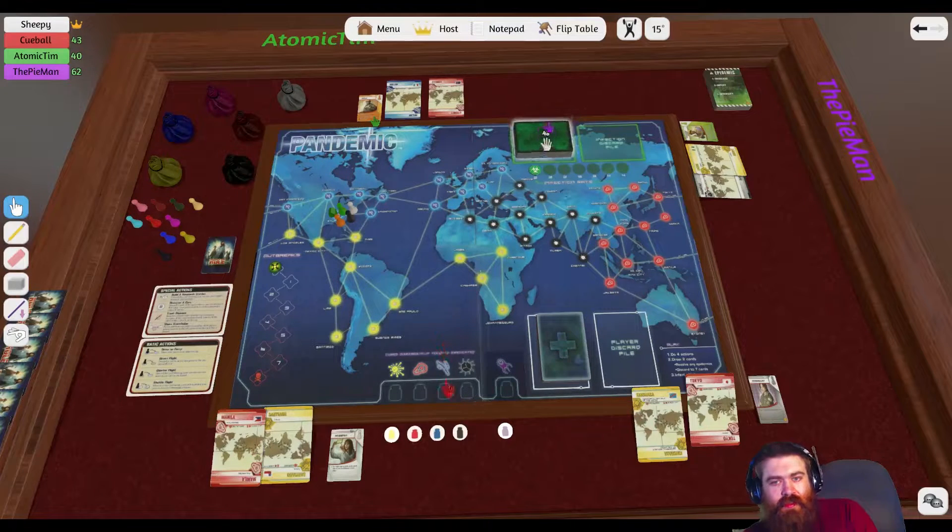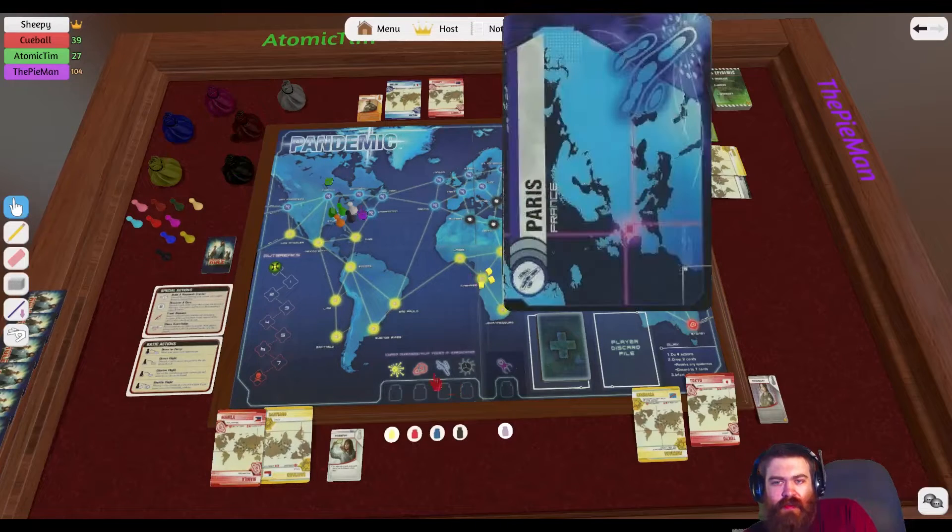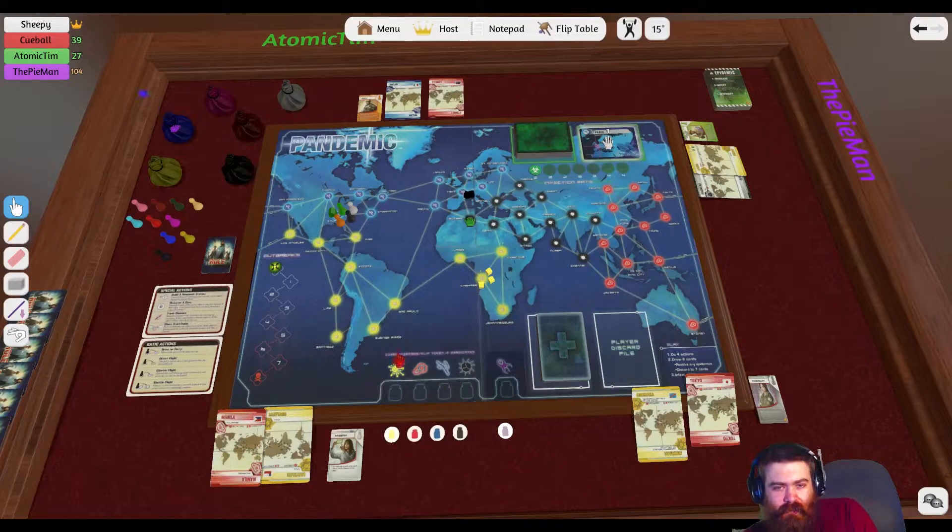What's CDC? The containment control disease — it's America. The world's central. Kinshasa three, Algiers three, and Paris three. So it's not as bad as it was last time, where we had red all over the place.